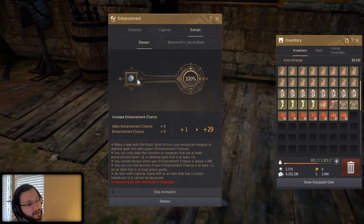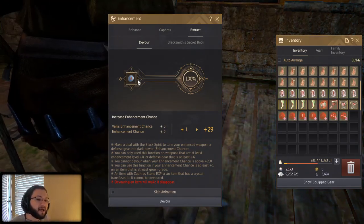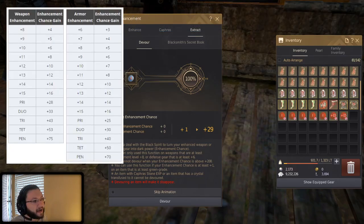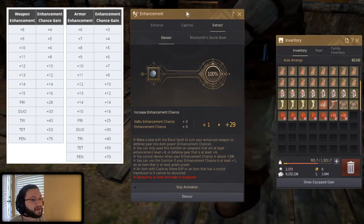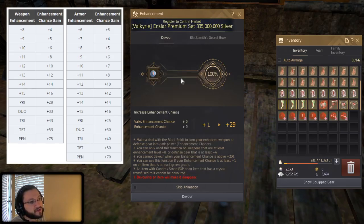What devouring does is give you a fail stack by completely destroying that piece of gear. Various enhancement levels will give you different fail stack levels depending on what gear you actually devour — for example, pri gives you one fail stack level, duo gives you another, and so on. There's a chart I'll show you. A very important note: weapons and armor give you different fail stack levels, which is super important for fail stacking strategies.